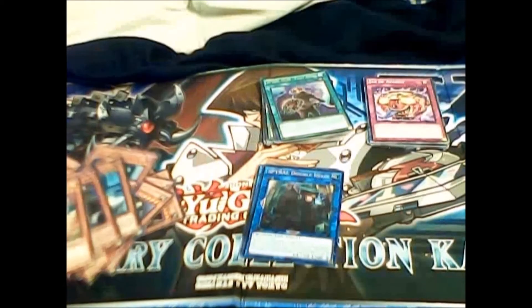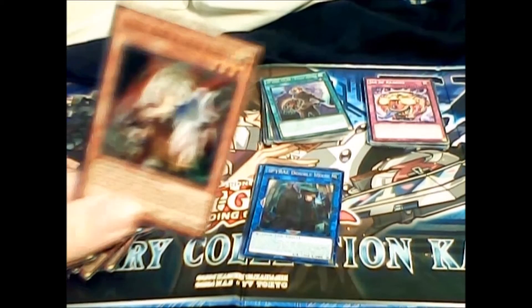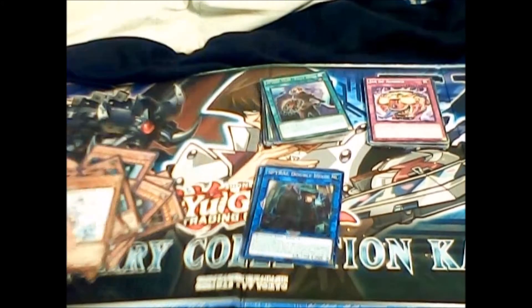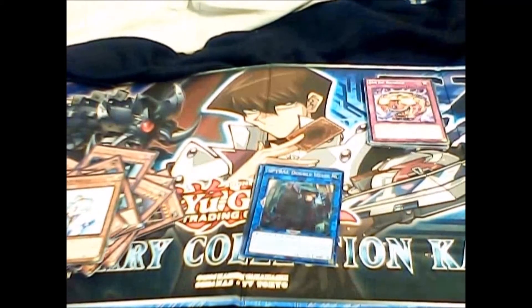Then we have one copy of Vortex Trooper — just more of that draw power I was talking about. And our hand traps — I only have two. I have a Ghost Ogre and Snow Rabbit, which is a pretty good card, probably one of the better hand traps right now. I prefer it over Ash Blossom, honestly, and I'm not just saying that because I don't have an Ash Blossom. Our last monster card is Effect Failure — it's worked out for me a couple times, though it only activates during your opponent's main phase rather than your own turn.